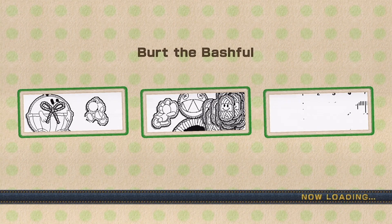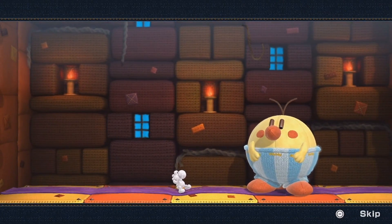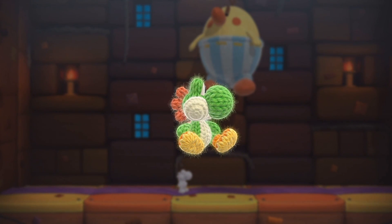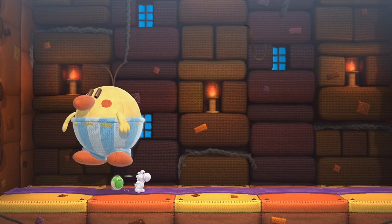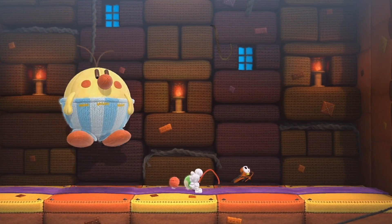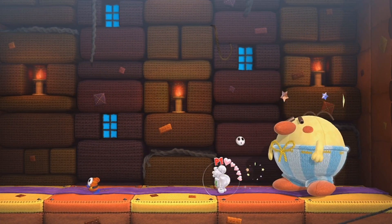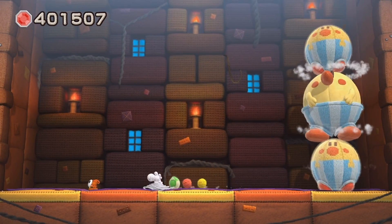Up next is Burt the Bashful! You were in the original Yoshi's Island, and in this game, and I defeated you in both — and now I'm ready to defeat you one more time to get that special bead and unlock all the Yoshis! There are three Yoshi costumes you can unlock in this mode: bronze, silver, and gold. You get the gold Yoshi once you've defeated all the bosses, the silver when you've defeated about half, and the bronze when you've defeated roughly five.